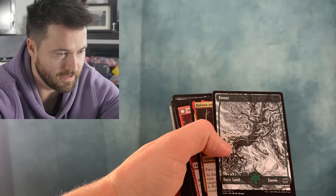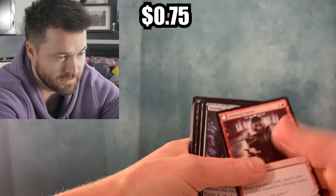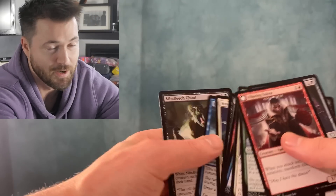We got a Halana and Alena Partner. So nothing really good here, unfortunately. But you're kind of expecting that, to be honest, with Crimson Vow.